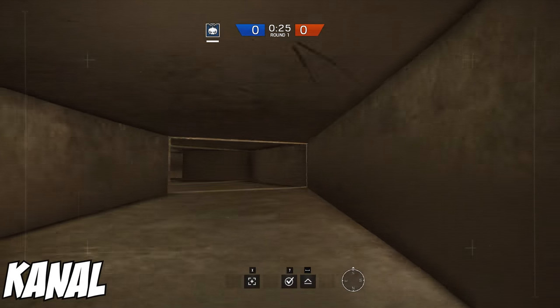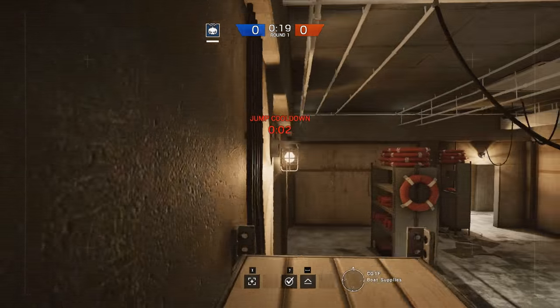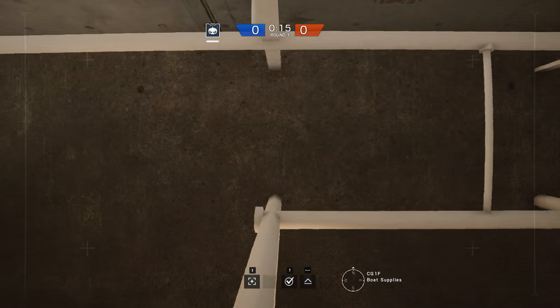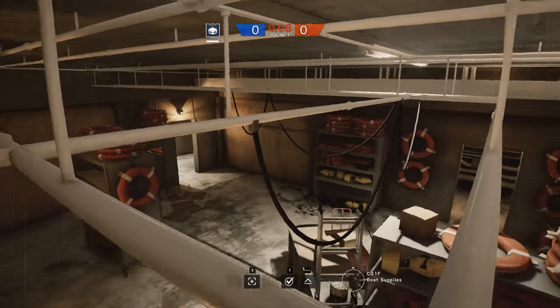We're gonna kick things off with my favorite drone spot on the canal map, and this is ideally for when the objective is in the boathouse — either hostage or secure the area. As you can see, you just have to hop up here onto this bar and you get great vision of the whole room. As long as no one sees you go up there and no one tags from your drone, you'll pretty much be able to watch all the room campers the entire round.